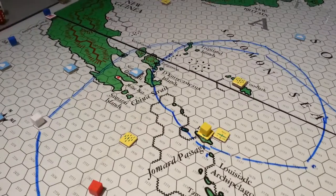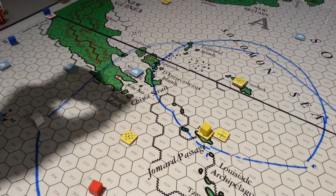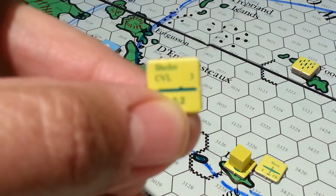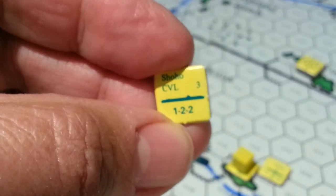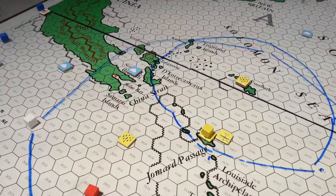The last little task force we need is this small CVL here, which is what I was thinking about earlier on. We're going to put this little guy in a task force as well, and he goes in this larger circle.